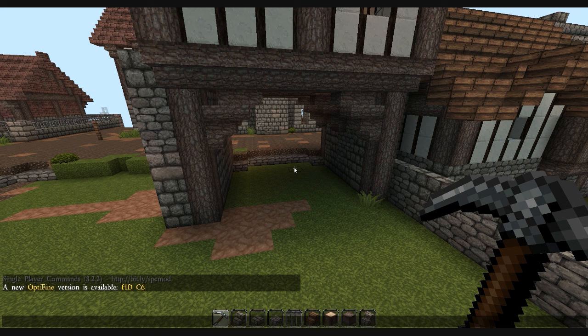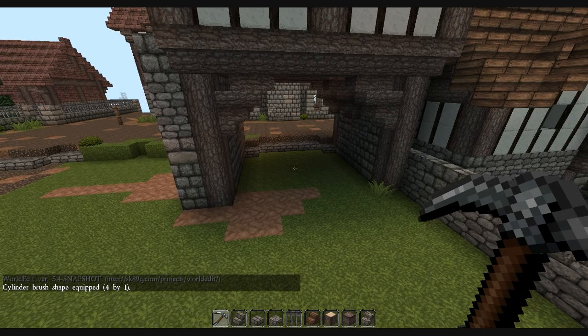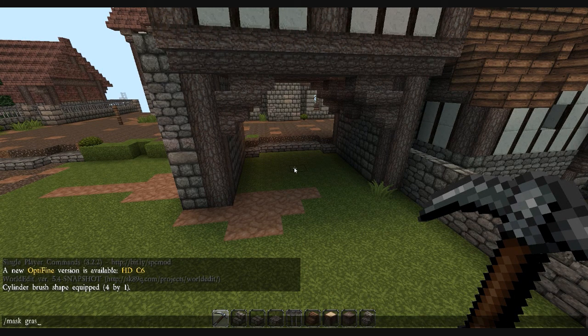On to step four. The last thing we need to do is sort out the entranceway to the backyard. To do this, we're going to use single-player commands or WorldEdit to input a command for a cylinder brush. If you're unsure how to do this, it's best to consult forums for single-player commands. We're going to use a brush that's 80% gravel and 20% dirt. You can use this technique to break up pathways so they don't look totally uniform — I've used this throughout my port city. Setting it to a small radius with a brush mask will enable us to fill the area in very quickly. You can do this by hand, but using these tools makes things so much quicker and simpler.